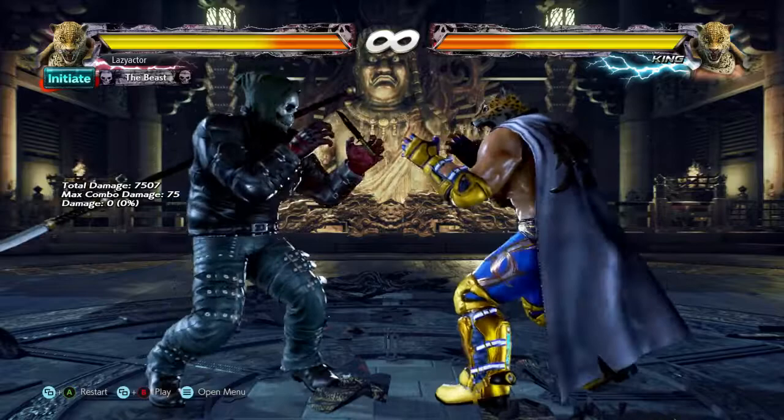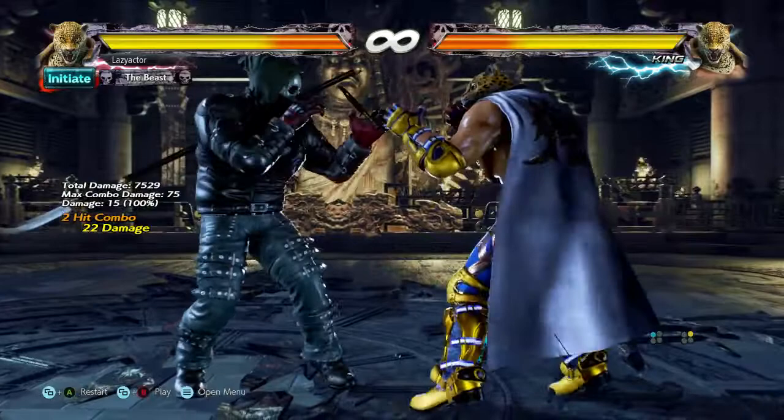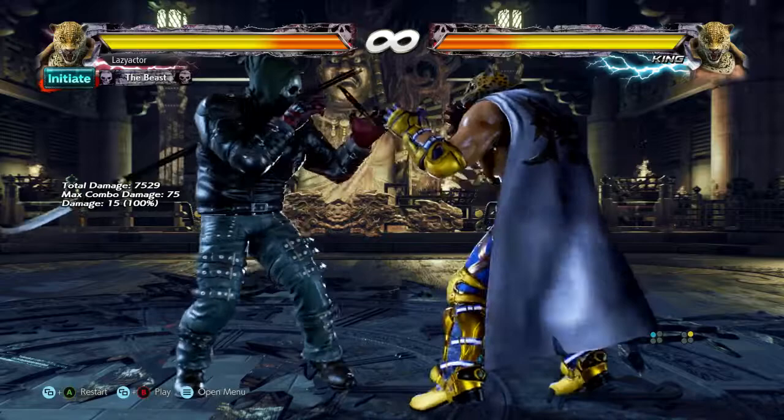A good easy way to do this — so we have our enemy character here. You may constantly be in a situation where you're trying to get an attack in, but it always hits you first. You're probably doing that simply because there's something called frame advantage in this game. Every attack in the game has a certain amount of frames to start up before it actually connects. On hit, it has a certain frame change. On block, it has a different frame change.